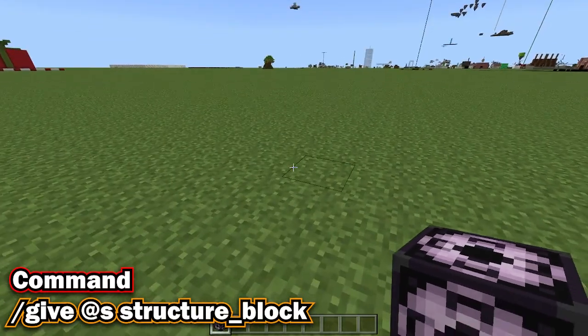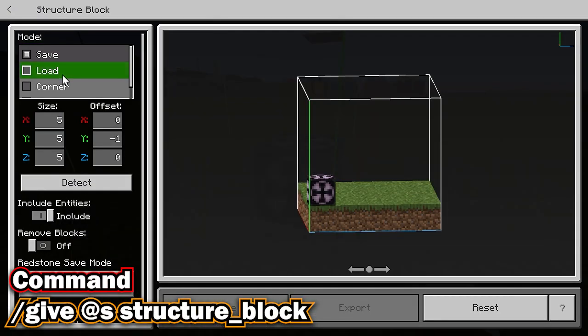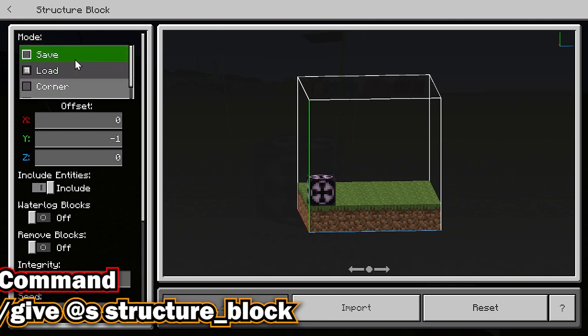The first block is the structure block. With this, you can save, copy and paste your builds.